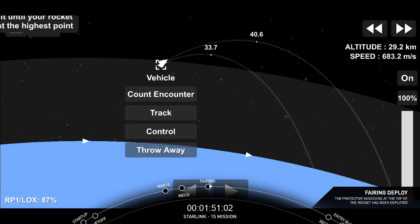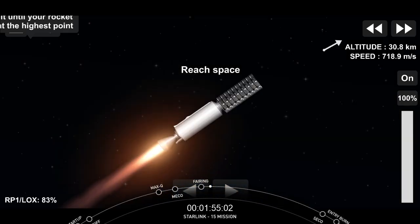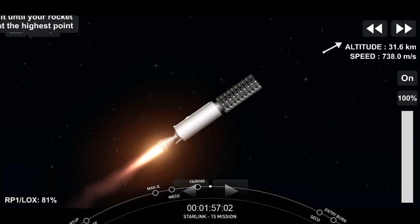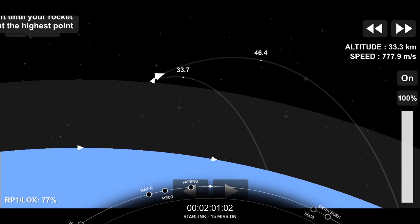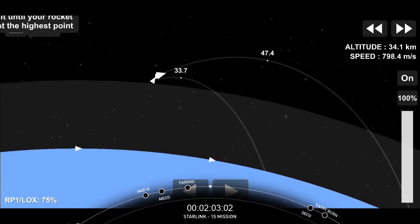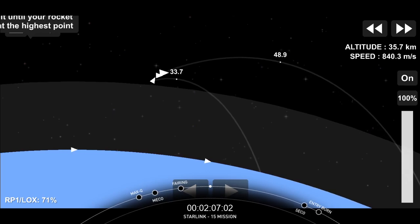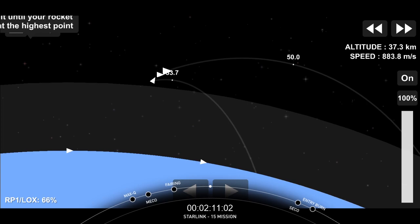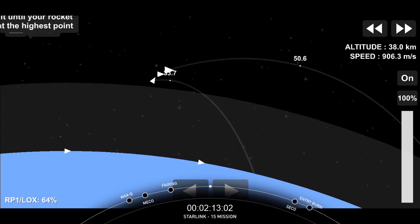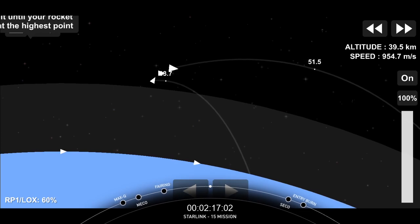Fairing separation confirmed. Beautiful shot there of those Starlink satellites finally getting to space. Now that we're outside of the atmosphere, we don't need those fairing halves anymore, so we'll jettison them back to Earth to recover them. We do have our recovery ships, Miss Chief and Ghost Searcher, waiting in the Atlantic to scoop up both of those fairing halves.